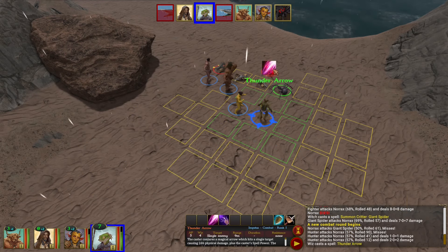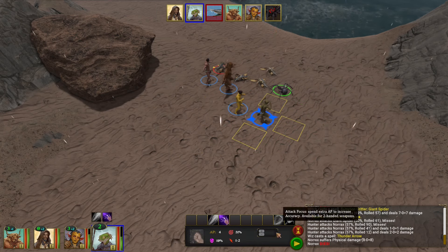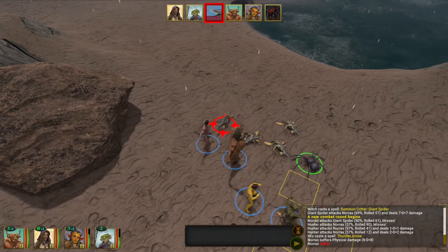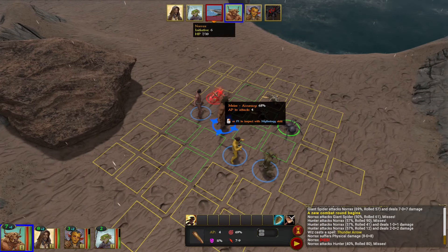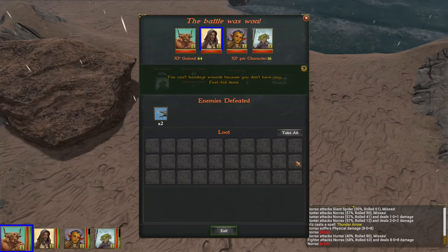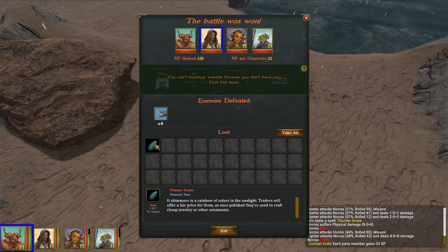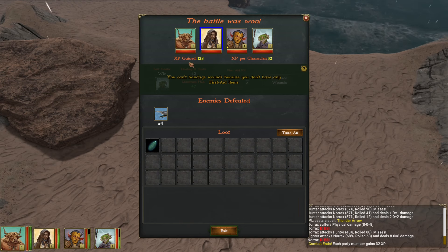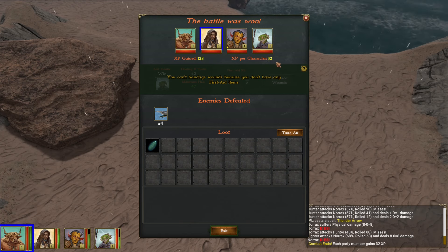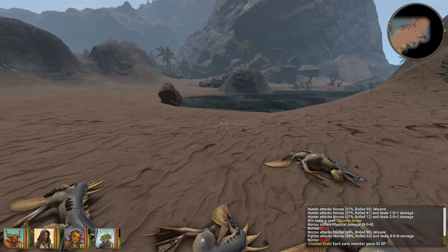Let's cast another spell. The combat is almost won — but not yet, my friends. Victory! Sweet victory! We defeated four fish creatures, gained their skills and experience. The party gained total experience and each character gained individually. Excellent — let's take it all. How do you like it? Isn't it amazing?